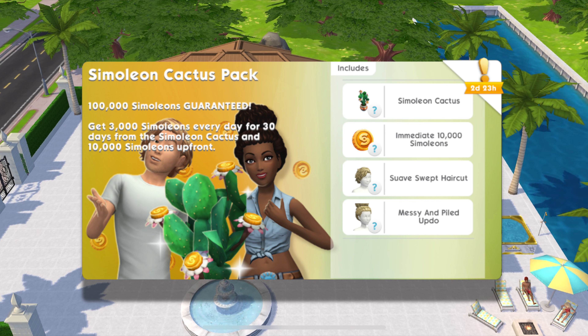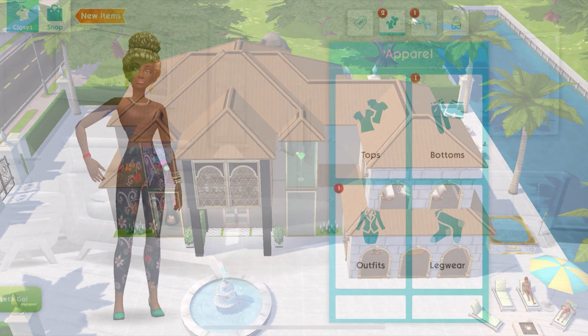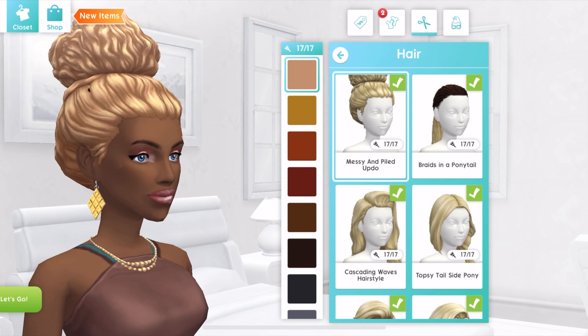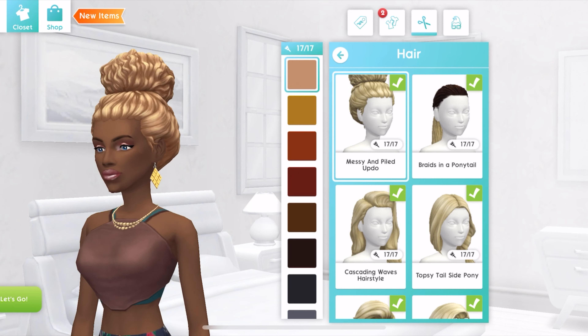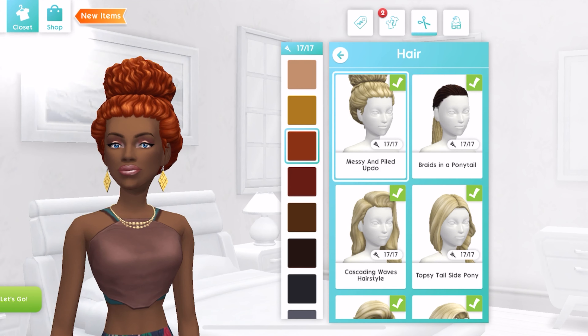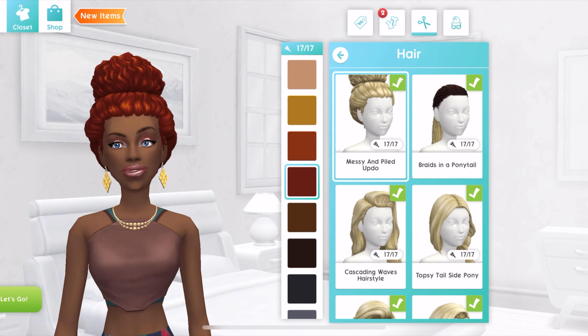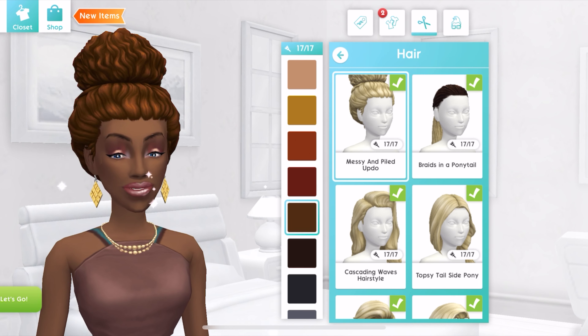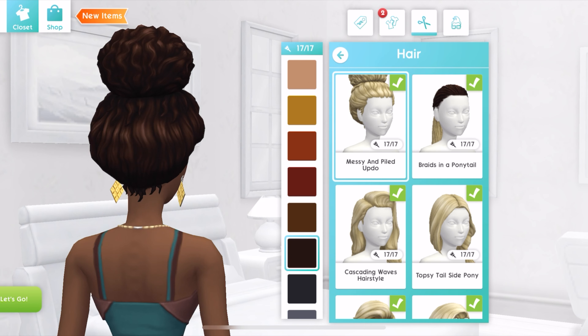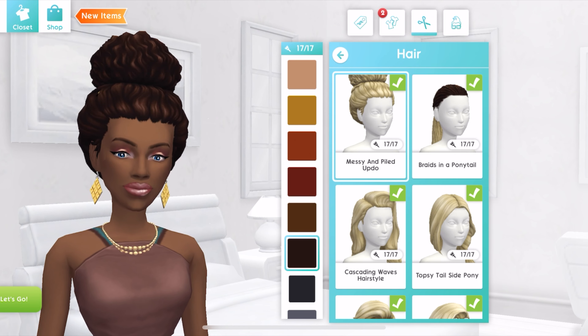Cookie Brown is already wearing the messy and piled up do — I think it's beautiful. I'll try out the swerve swept haircut on my butler sim, and then we'll take a look at the cactus plant. Heading back to CAS mode to see the different color swatches for this beautiful updo that Cookie has on. Let's see what the other ones look like — very nice. She'll probably be in this for a long time. The red is gorgeous, the brown is too.